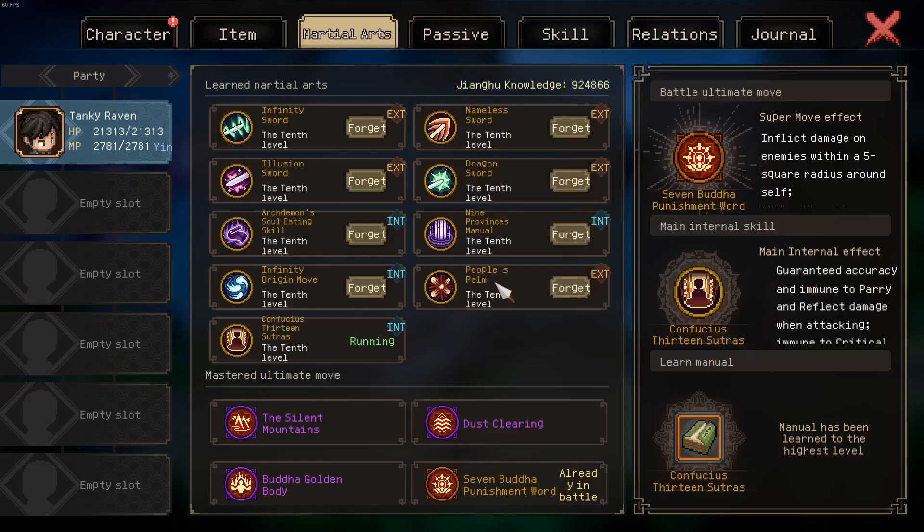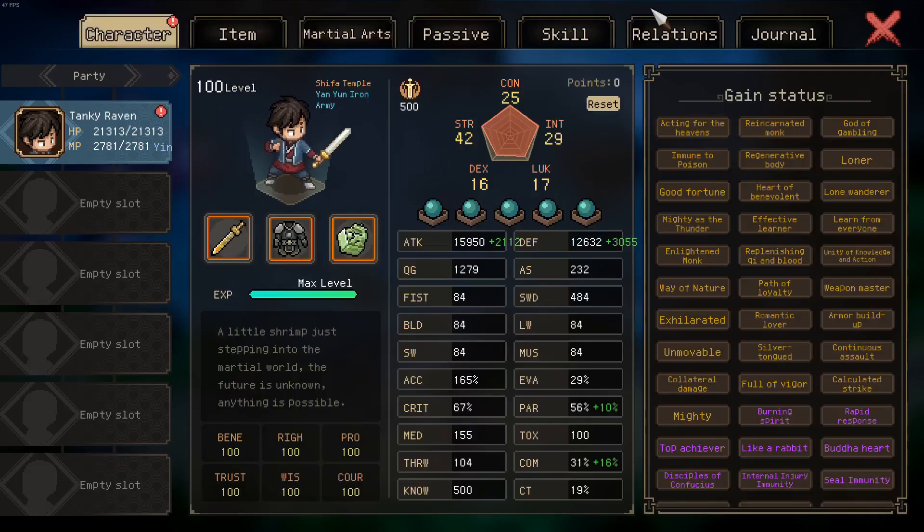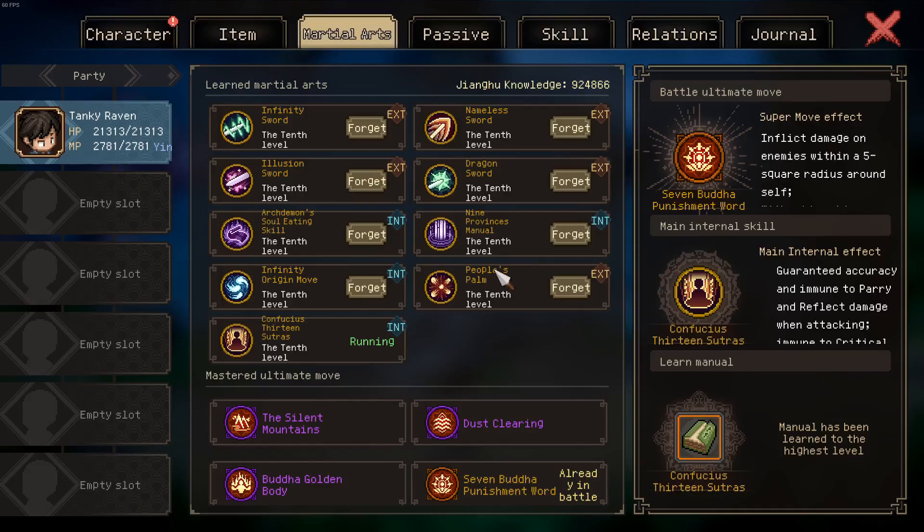After you complete the old man quest line, you join the Taurus Sect to obtain both Infinity Sword, Infinity Origin Move, and the Way of Nature trait. Afterwards you can join the Langya Sword Pavilion to get Nameless Sword and your setup is almost complete. You obtain 13 Sutras via the ice demon quest. You can transfer Nine Provinces or obtain it by killing the old man with arsenic.